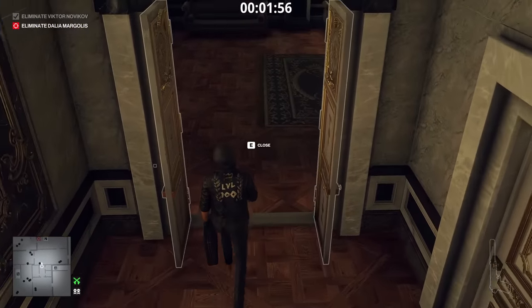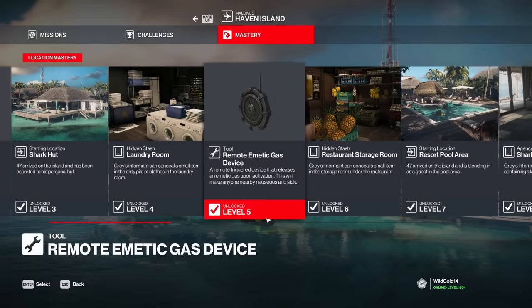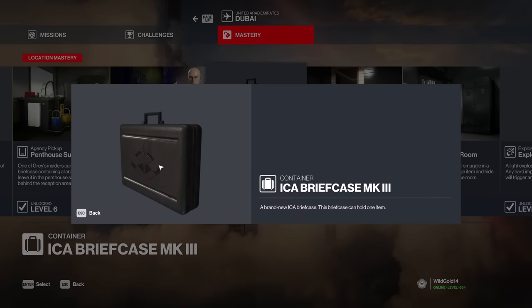In order to unlock this combo, you'll need to visit Haven Island and reach mastery level 5 for the gas tool, as well as any briefcase. My recommendation would be the one from Dubai that you'll unlock at mastery level 7. It's one of the strongest combos in the game so make sure you use it wisely.